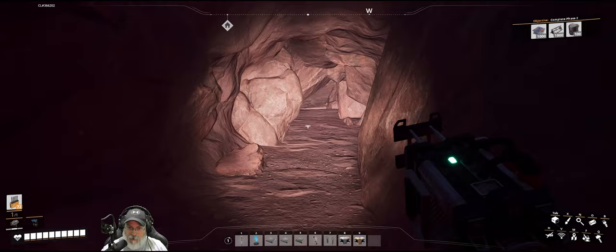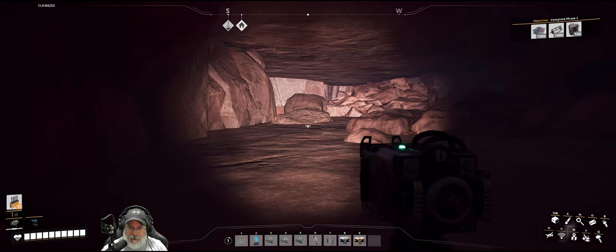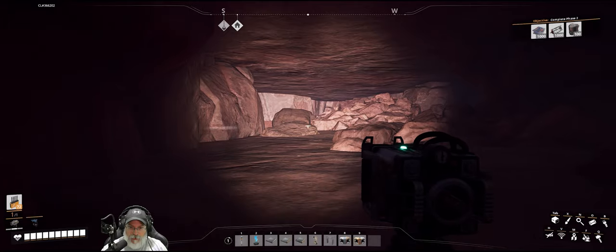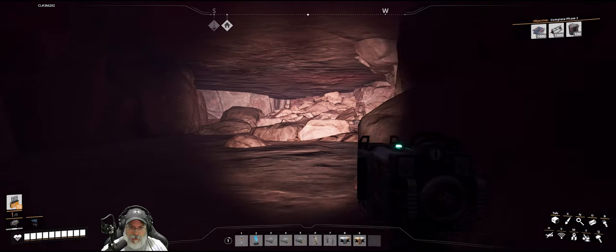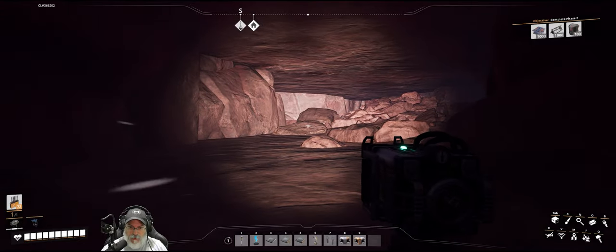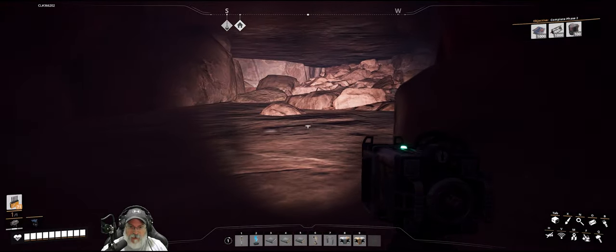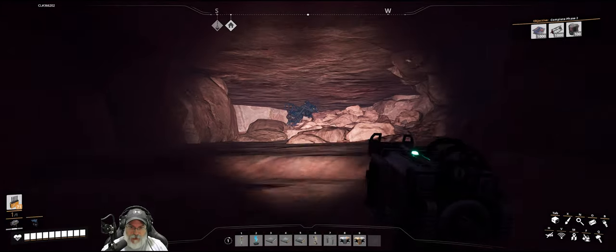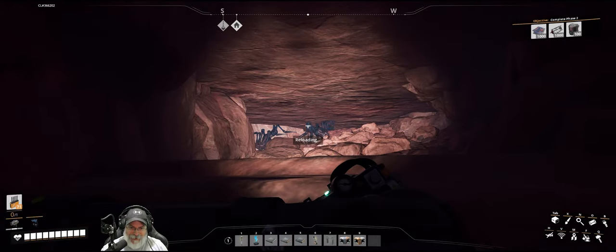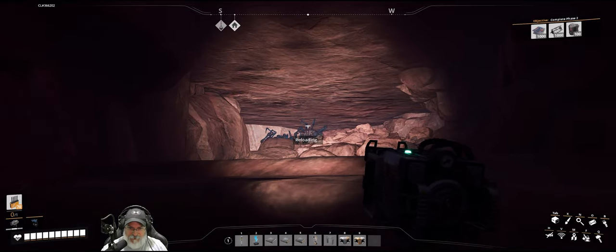The nice thing about this spot, unless they fixed it, is that the big bads can't really get to you, so you can just cheese them from afar. These are some of the most dangerous enemies in the game. I hear feet but I don't see them — maybe there's another part of the cave. Oh shit, they're there! But see, they're stuck — they can't get to you.